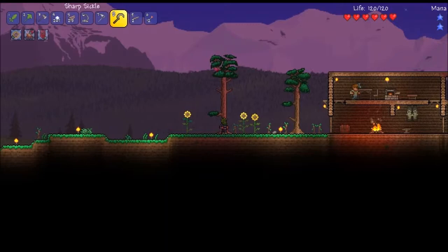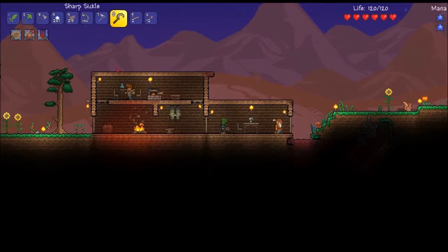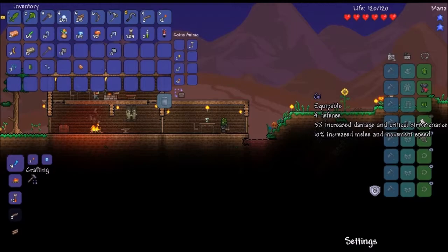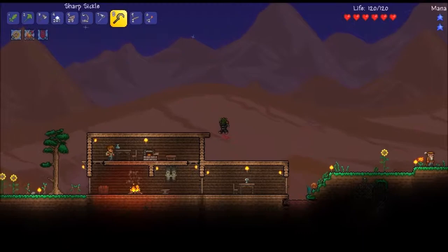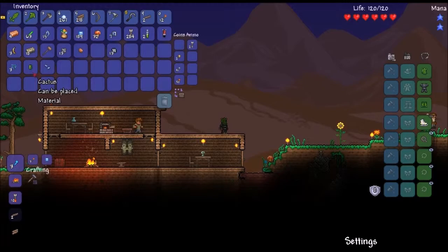So I did get some stuff. I actually didn't go mining or anything — I haven't played this game in a few days. The last time I recorded was the episode uploaded yesterday, and that was recorded probably a week and a half ago. Anyway, as you can see I got this new piece of armor. It's called Gi — four defense, five percent increased damage and critical strike chance, as well as ten percent increased melee and movement speed. Really cool, though I still have the cactus head and cactus boots on which looks weird.